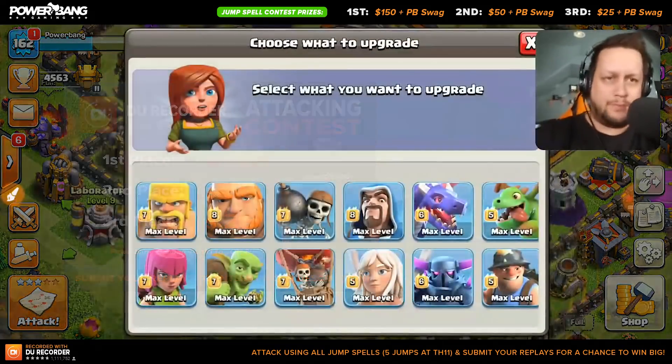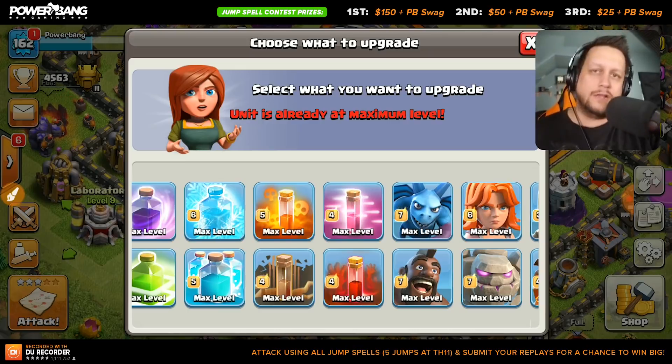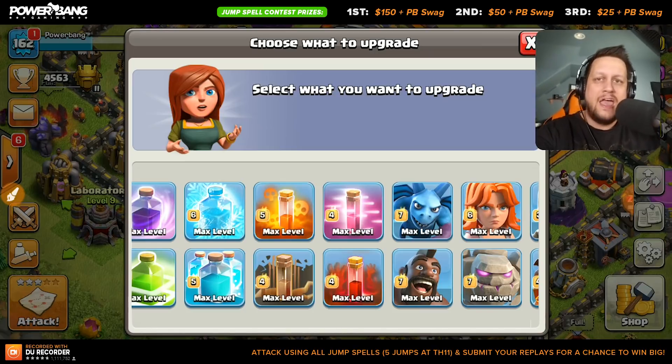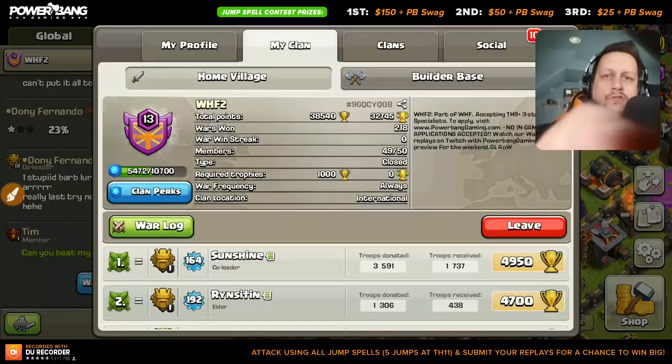First and foremost, I've got some big Clash news — we have maxed out our golems! We finally got that dark elixir, got them upgraded, so we're now maxed out. I'm going to use those in my attacks today. Without further ado, let's pop into the war log — here we are over in WHF2 right now and we're going to go to their friendly wars.